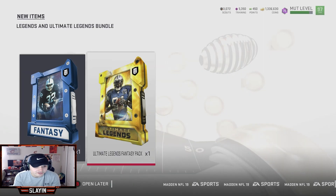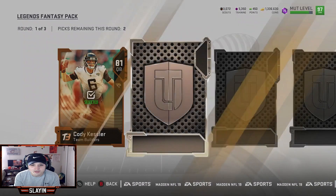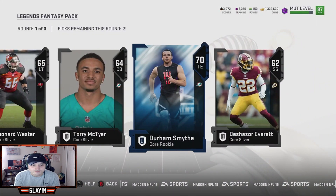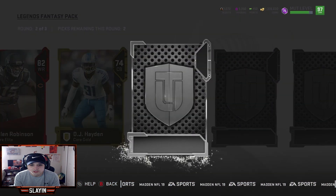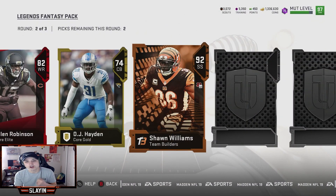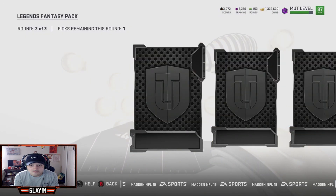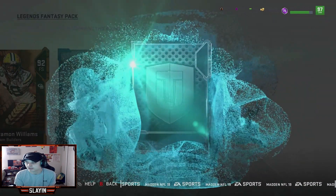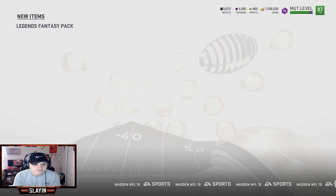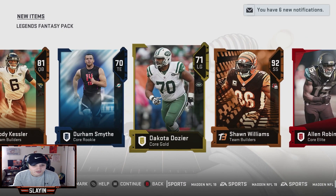I love that Legend Fantasy Pack. Hoping I can pull David Njoku out of this. We're getting some scouts in the silver round — we'll take an elite in the silver round. A couple goals. 82 Alan Robinson. Some more big scouts. 92 Sean Williams in the second round — we will take that all day. Third round: more big scouts, 92 Tremont Williams, and a big legend piece. That's 10,000 scouts — definitely take that.